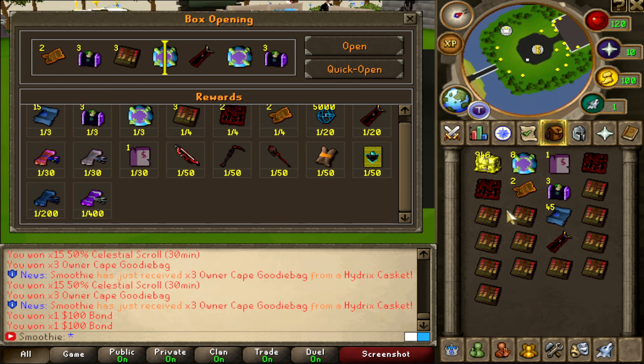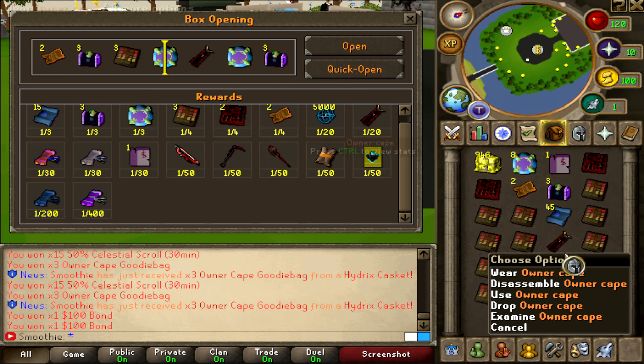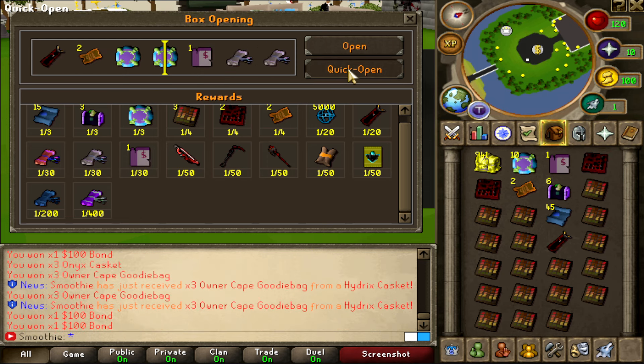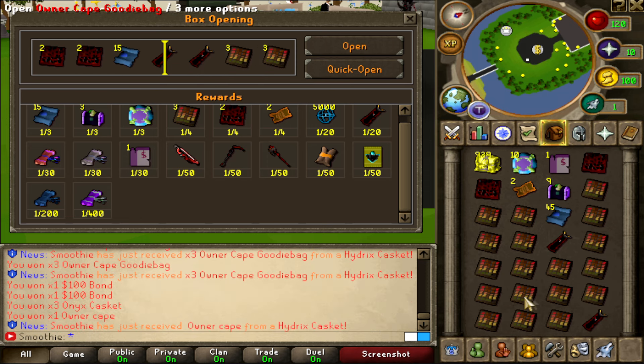Overall this inventory — look at that — a lot of 100 bonds, an owner attachment that's like 270 mil, very expensive. Owner cape goodie bags, owner cape as well, yeah we take those. So many owner cape goodie bags — crazy stuff.